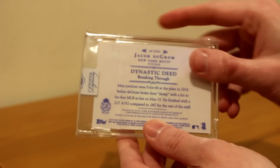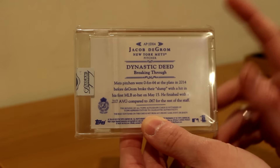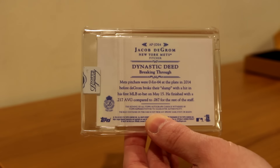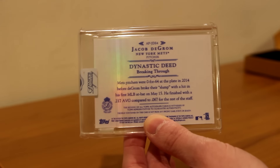I just want an Ichiro one and maybe a Steven Matz one. I don't think Harvey has one of these, but if he does, I want that as well. If you guys have those, let me know. I'm looking for Ichiro on the Mariners, which is a little bit more expensive, but I want that one, and I want Matz on the Mets.